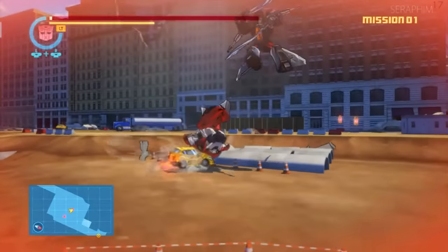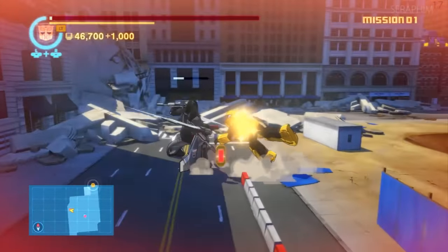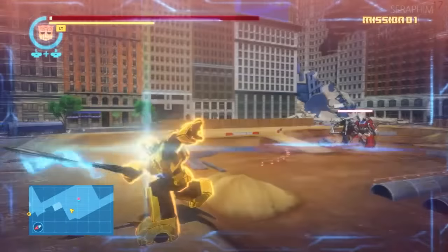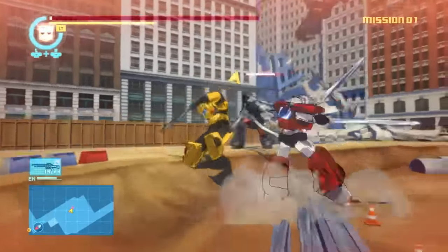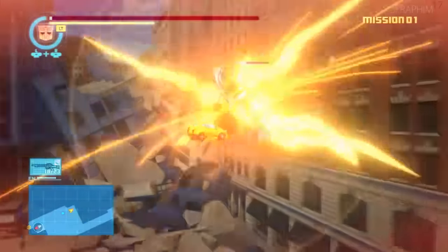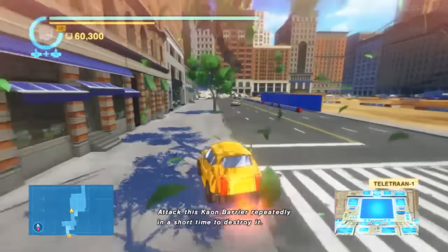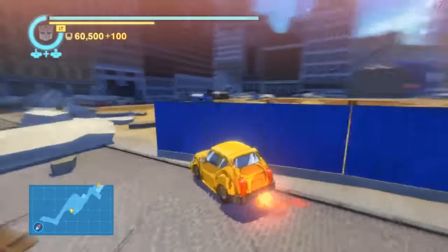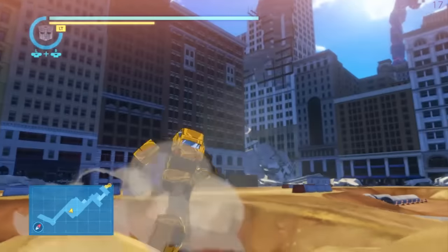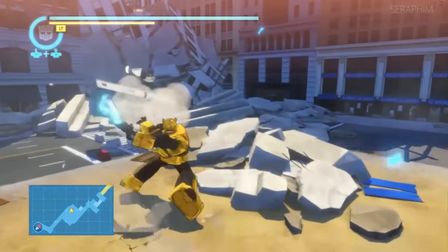Everything else is entirely up to you — the equipment you have, the chips you have. At this point you could have a max level SS rank weapon that does ridiculous damage; you could seriously be killing something in one to two hits if you have the gear to do it. This walkthrough was my third playthrough. I did my first as Bumblebee on Commander, my second as Optimus Prime which I recorded for the Magnus walkthrough, and this is my third. I did no farming, no grinding — this is literally a straight-up third playthrough on the hardest difficulty.